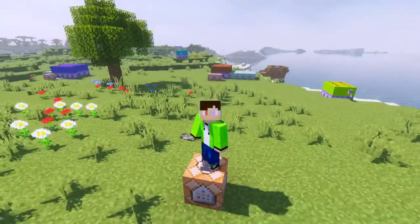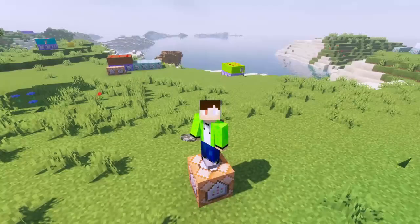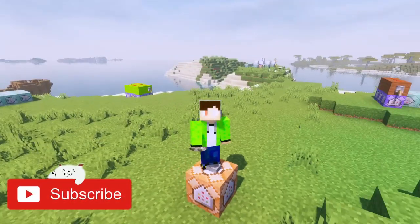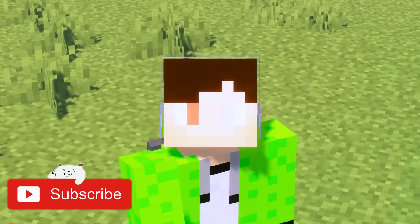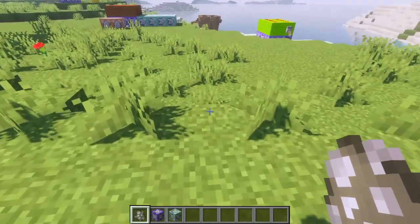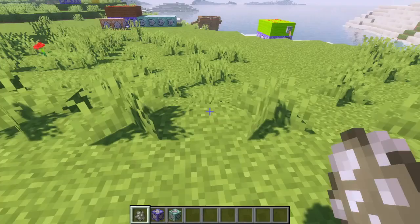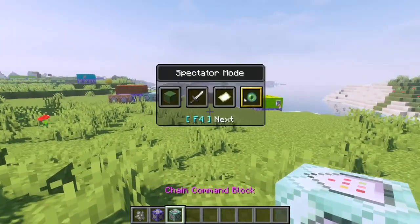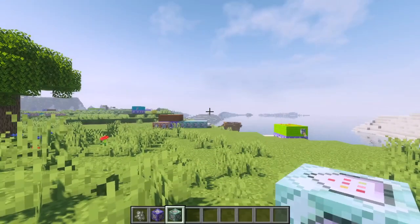Hello everybody and welcome back to Minecraft. In this video I'm going to be making a self-building bridge, just like the one that Mumbo Jumbo made, except it's going to be much better and made with command blocks. The way it's going to work is I made the spawn egg, and when you place it down it doesn't look like anything, but it's actually an invisible armor stand.